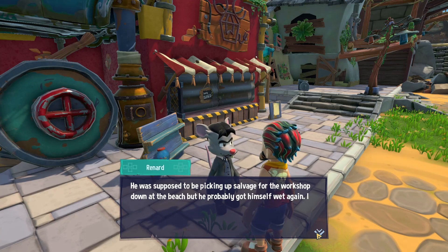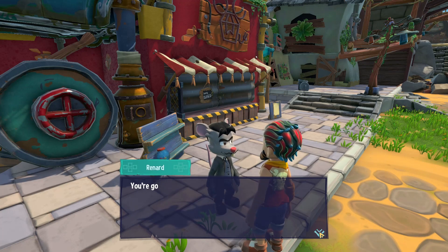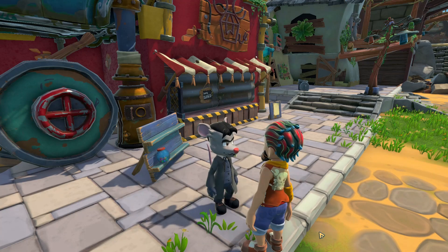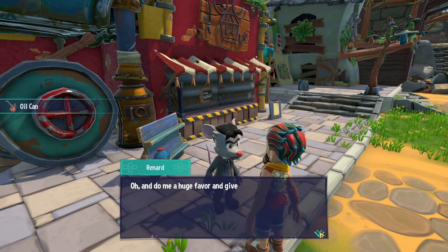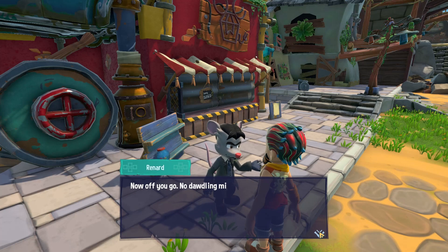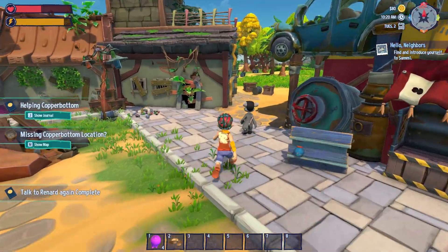He's supposed to be picking up salvage for the workshop down at the beach, but he probably got himself wet again. I always tell him to avoid the water. You're going to need this oil can when you find him — just give him a square or two of that and he'll be 100% again. I know where he's at. Give a hand getting him unstuck — he's way behind on getting the workshop fixed.